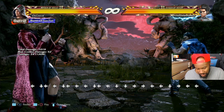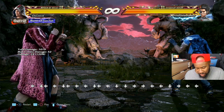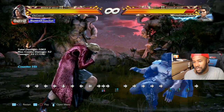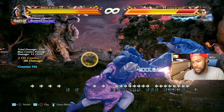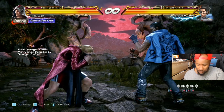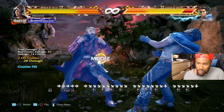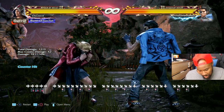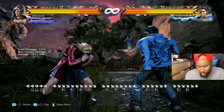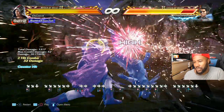Peekaboo two is high, safe, crushes, gets juggled on counter hit, and beats punches like bruises four four two. In peekaboo, down forward is delayable and safe. Safe mid mid and mix up for down forward one two which knocks down and gives free oki but it's high. In peekaboo you could do one, double one one, or one two which knocks down.